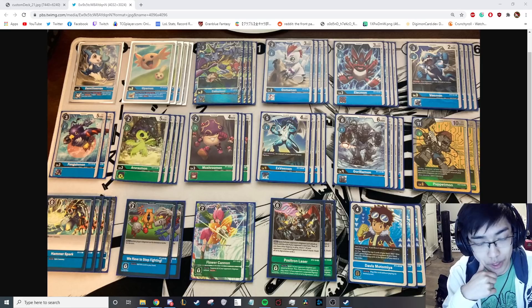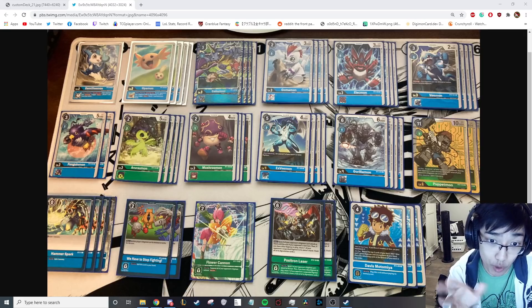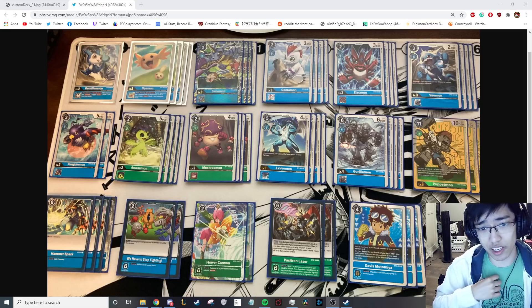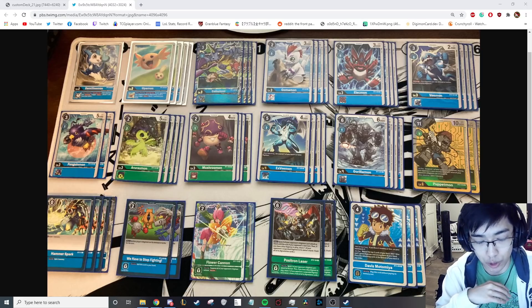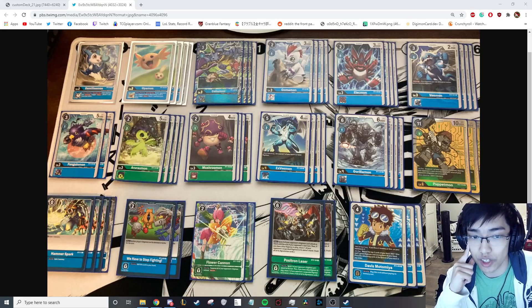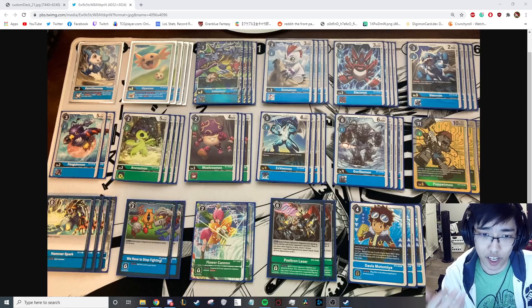We do want to include some Penguinmon because the 5k body is huge — especially with XV-mon, since XV-mon can withstand the 5k. But also it dodges Volcan Dramon, and Volcanic Dramon is a really big thing in this format that not a lot of people are running. We play four Araromon, which is the 5k 2-drop that Green got. This card is absolutely broken — it's literally a 2-drop that's 5k. It did die a lot to security today, which I thought was funny. We play four Mushrooms because Mushroom is the second-best rookie in Green since we're not Digivolving, so it has the second-best stat line.